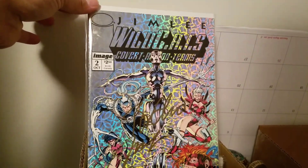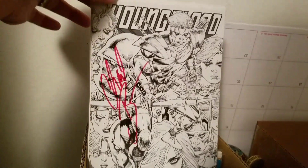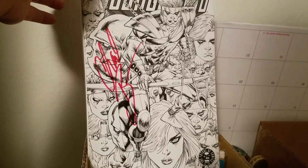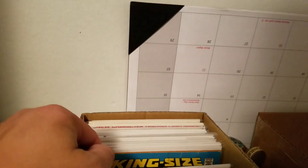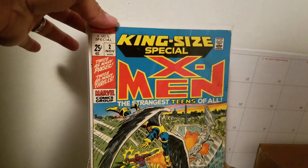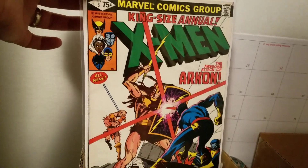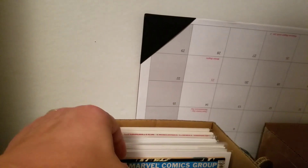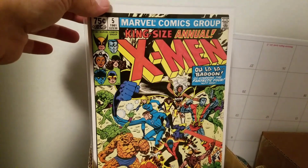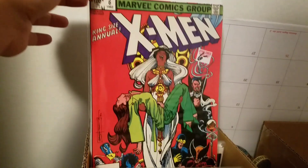Jim Lee signed WildCats number two. Youngblood done by Chad. King Size X-Men Annual number two, number three, number five, number six.